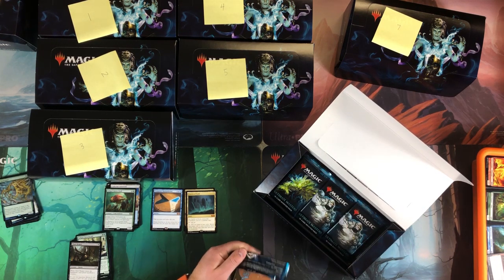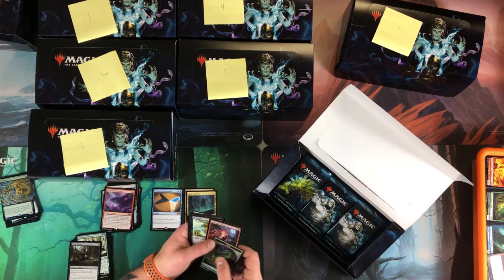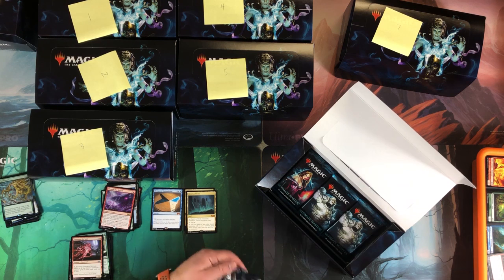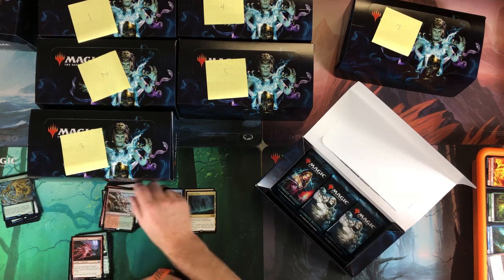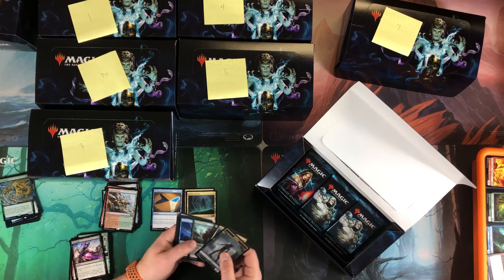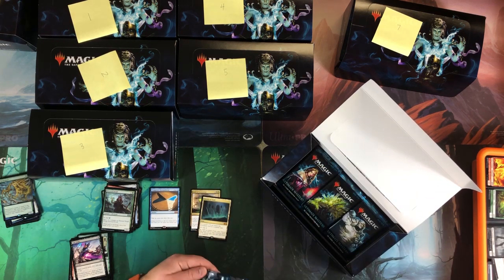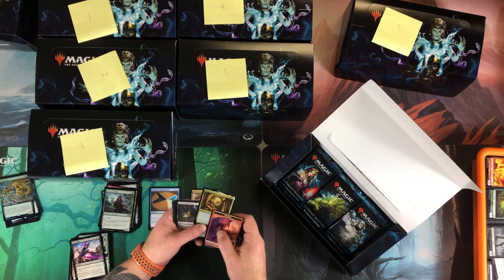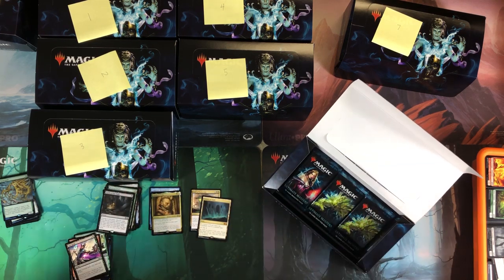That was a gross pack, keep moving. Through the Breach, Raging Ravine — two man lands there. Last Gasp as my foil and Devoted Druid. Noble Hierarch mixed in with these makes it decent. Foil Gaddock Teague — that's pretty amazeballs. Spoils of the Vault — meh.